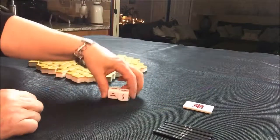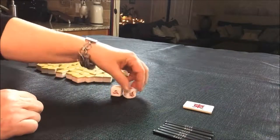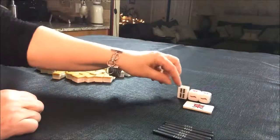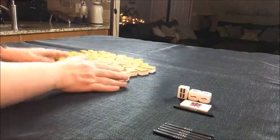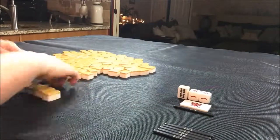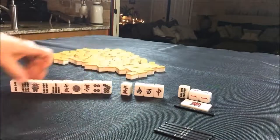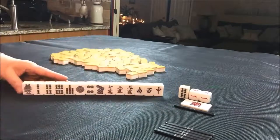I rolled a five, so we're in seat one — that would be east. Let's pull Dora. Five Bam is Dora. This is the first random pull. No Dora in our hand.